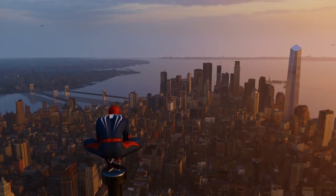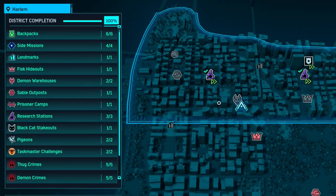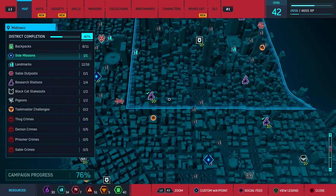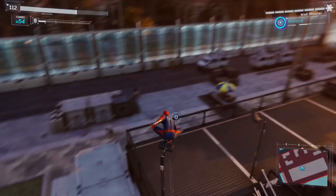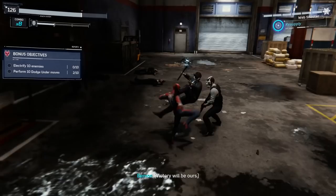It has just hit me how much there is to do. Oh boy. All this stuff on the left — collecting backpacks, side missions, research stations, crimes — and that's just one district. There are eight more. All I can do is take it one district at a time, one challenge at a time, one stable outpost at a time, one random crime at a time, one backpack at a time, one Black Cat hidden object at a time, one picture at a time. Eventually, after a good few hours...